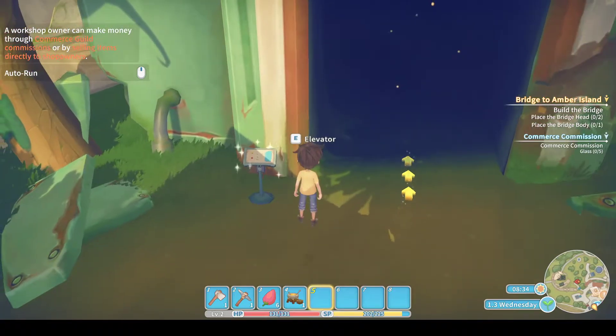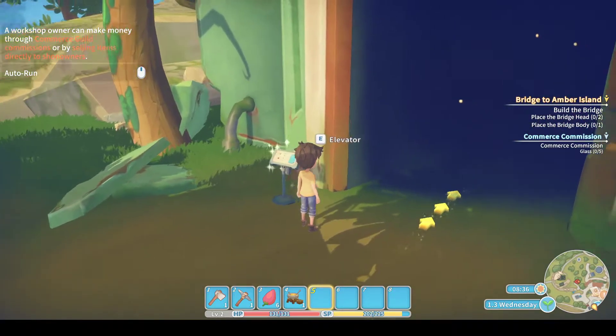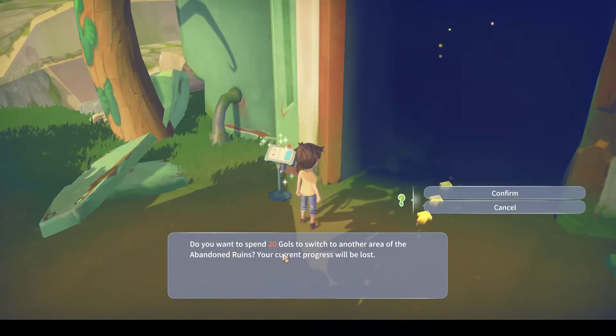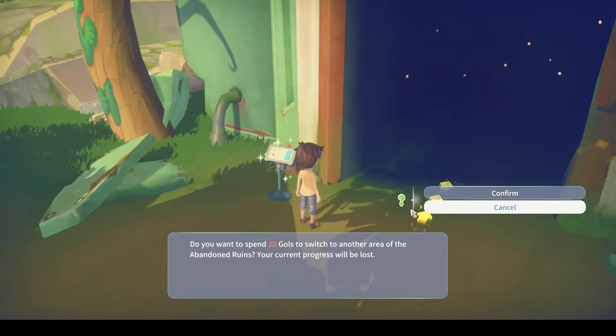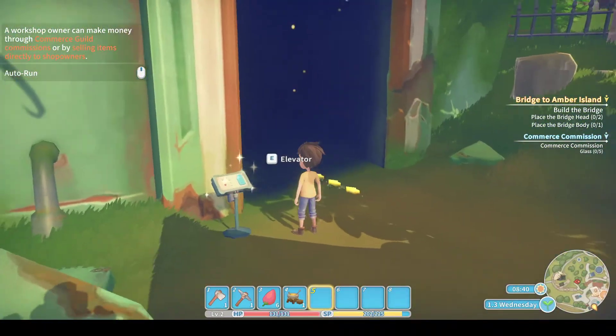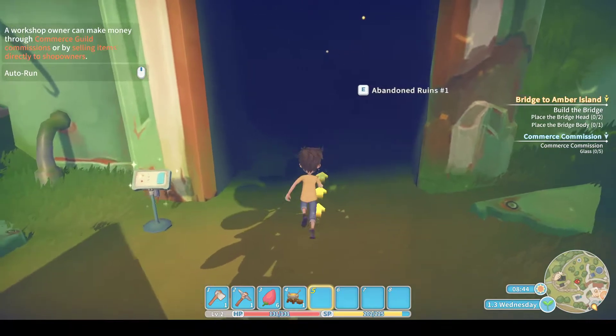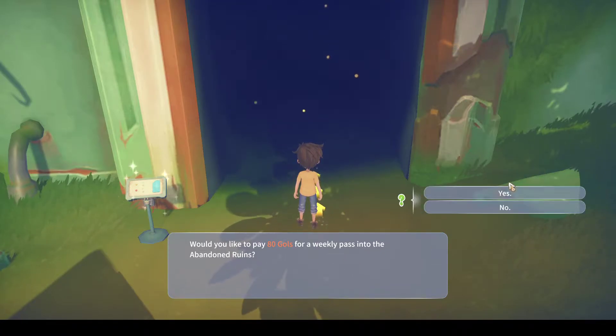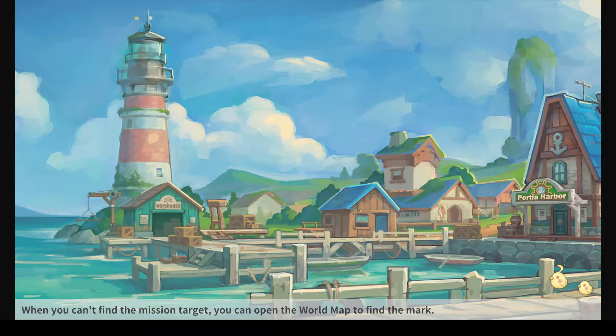We've got to pay a fee whenever you go in here, and the fee will last for a week - then you have to pay again. It's all good because you'll be making much more than you're spending, and it's only cheap. It gets more expensive the more advanced the ruins you're diving in. 80 goals for a weekly pass - that's fine. Nothing's free, except for the local Portia Times.